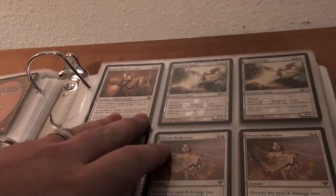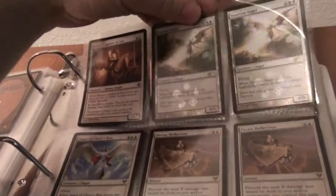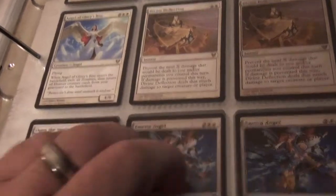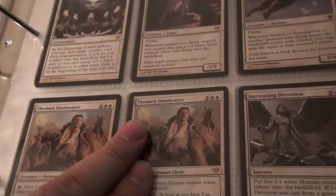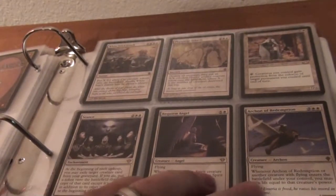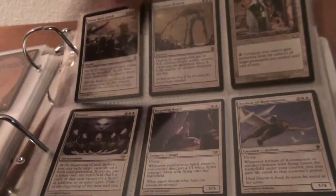And then Back from the Brink, Knight Captain of Eos, two Sunblast Foil cards, Divine Deflection, Angels of Glory Rise, Open the Vaults, Emera Angel x2, Increasing Devotion, Thraben Doomslayer, Seance, Recream Angel, Archon of Redemption. Phyrexian Rebirth, White Sun's Zenith, and a Samite Elder.